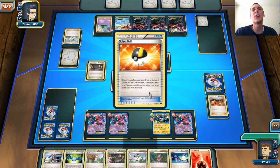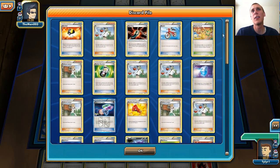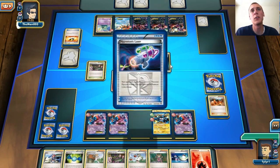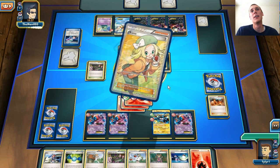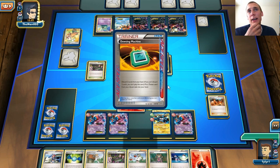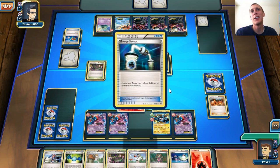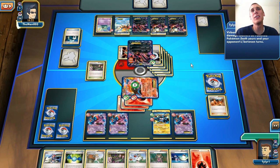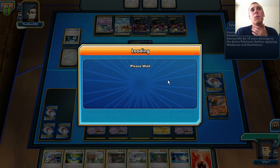At least we knocked out an Eviltal and a Sableye. Just knock me out already — you already won. He's going all out doing 260 damage. Good game. And yeah, Keldeo is a really good card especially when Hypnotoxic Laser is in play — you can just rush and retreat. Super good card.